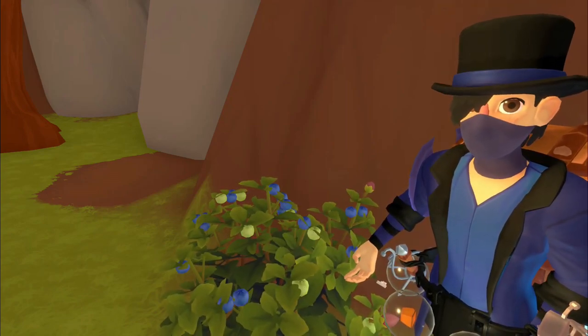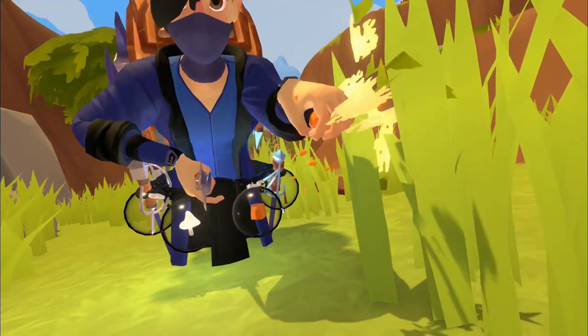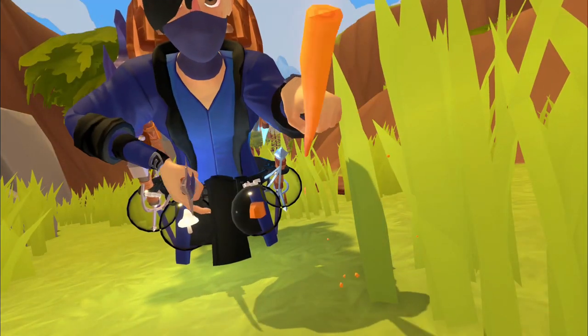Blueberries are also used in making one of the healing stews. This is a carrot plant. To harvest it, you pull it out of the ground, you cut the stem off, and then you cut the top off.